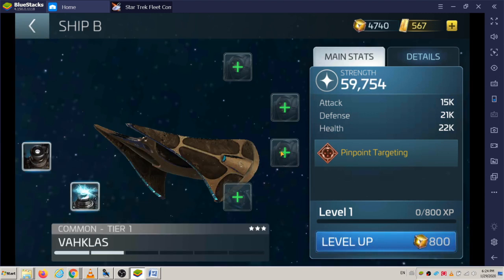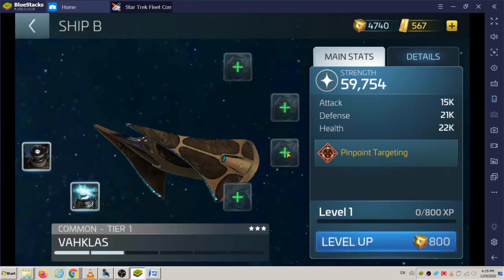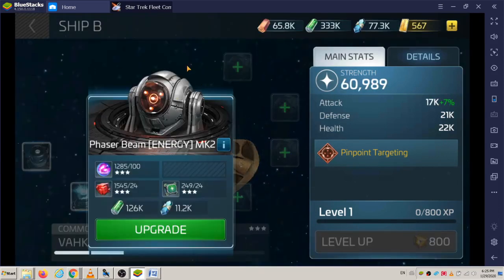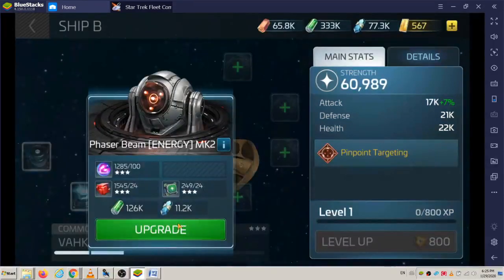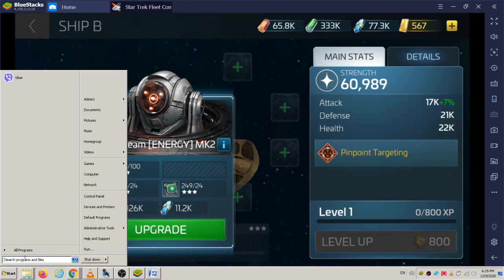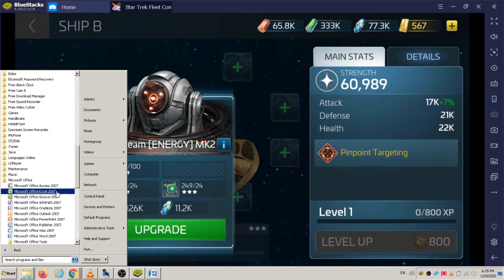There are three sets of weapons here — sometimes it's like two different kinds like torpedoes, but these are all phaser beams, nothing but phaser beams. They're all about the same. We're going to make some screenshots here. I'm going to put this into a PowerPoint — I might do this off camera.